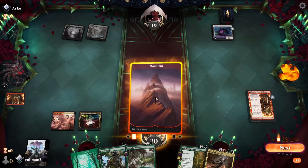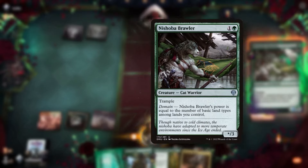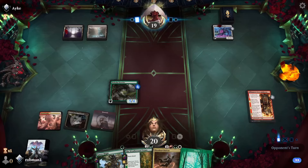Back to us, and we draw a land. So let's play the Nishoba Brawler — it'll pick up a counter. Its power is equal to the number of land types we control. Two mana, 5/4 trample. Not too bad. And back to our opponent.